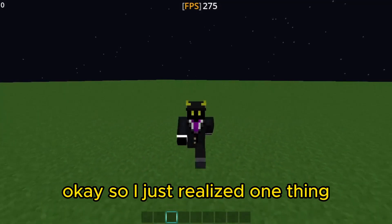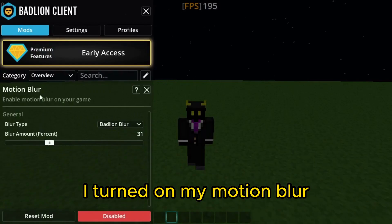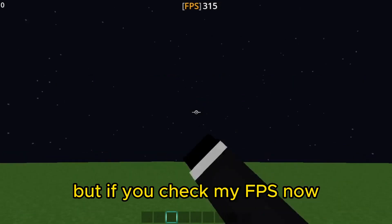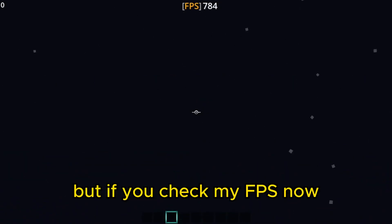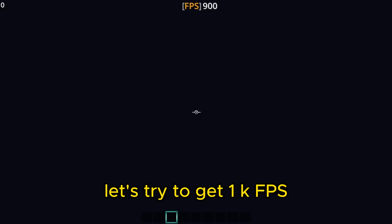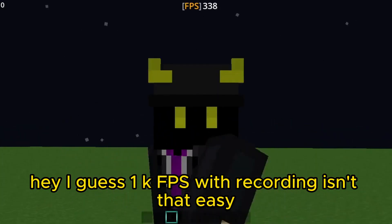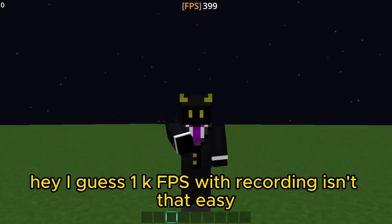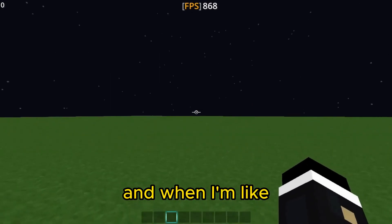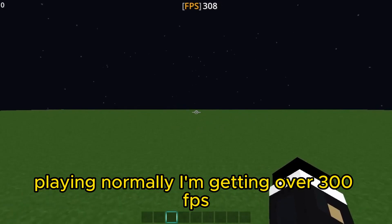I just realized I had turned on Motion Blur. Because of that Motion Blur, my FPS wasn't that good. But if you check my FPS now, I'm getting almost 1000 FPS. I guess 1K FPS while recording isn't that easy — I'm getting over 900 FPS when I look at the sky, and when playing normally I'm getting over 300 FPS.